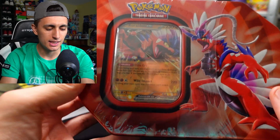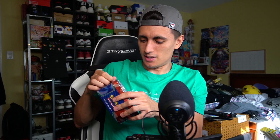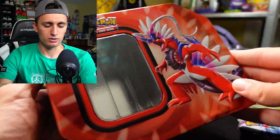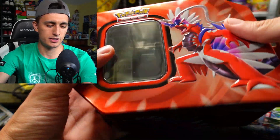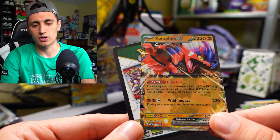Let's get to the giveaway and this tin right here, the Koraidon EX tin. There are five packs included, and to enter the giveaway for the Koraidon EX, let's just take it out of the tin and take a quick look. The bottoms are all the same for both tins, but the lid is what changes based off the legendary you choose. Here's a look at the Koraidon EX promo card — promo 29 from the Scarlet and Violet era.